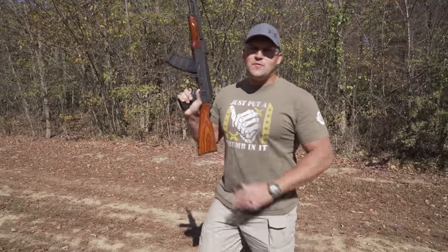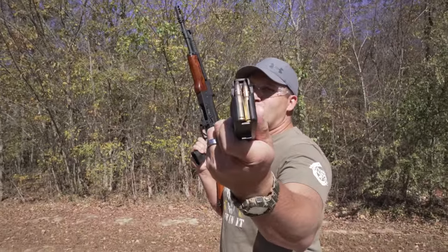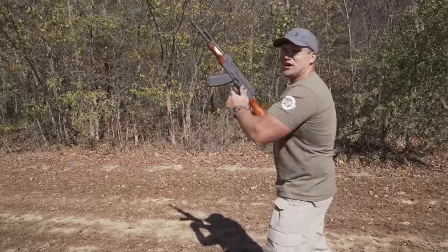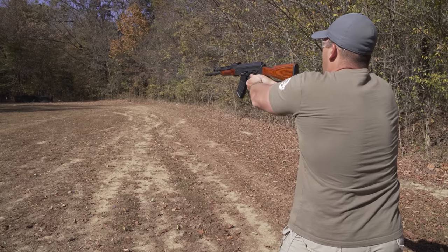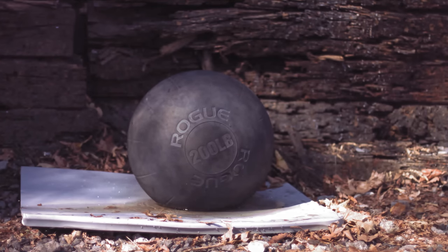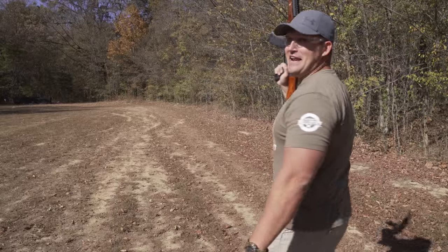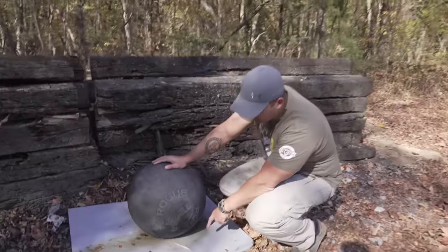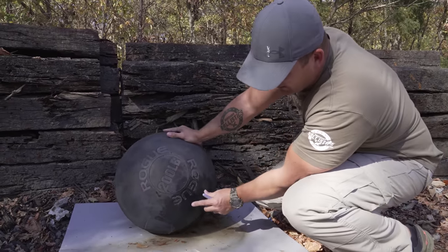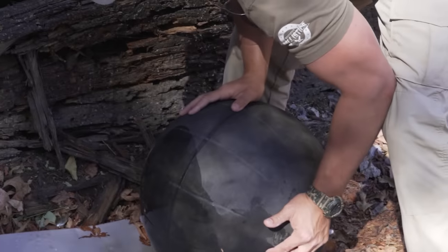Up next is going to be 7.62x39 and I'll be using an AK-47, loaded up with some 7.62x39 full metal jackets. I learned that I'm not very accurate with this AK when I put it on my shoulder, so I'm just going to shoot it like a pistol. I think I hit it — let's check it out. So I can already tell that I hit our table, and I saw the water move back there so I figured I hit low. It looks like I hit low here also, but I did manage to hit the Atlas Stone. We hit right there. Nope, not even close — didn't go through.